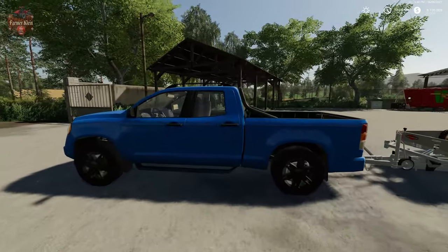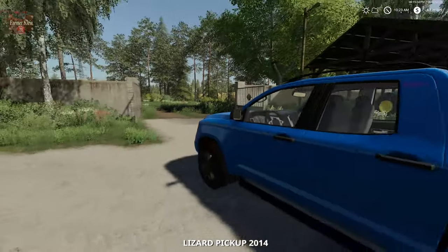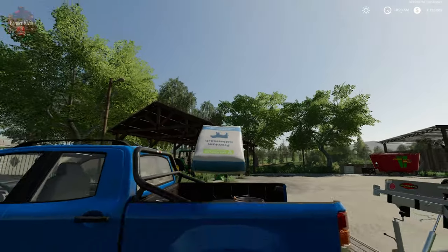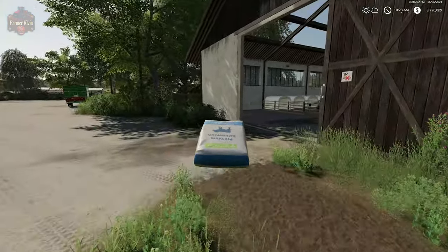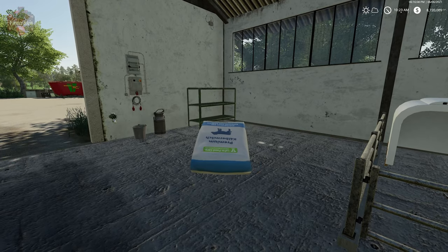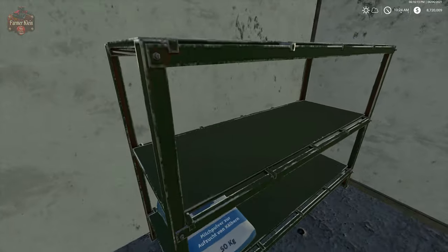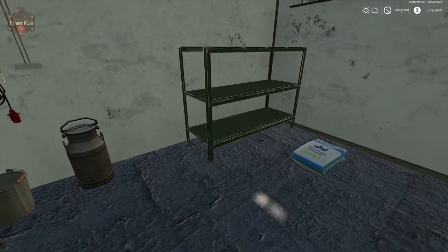Back at the farm, let's unload our truck. We'll leave the bucket there and bring in our milk bag. There's an interesting tidbit - that little rack is a storage area for our milk bags. We can store 24 sacks in this particular rack, and we just use our hand to put them in.